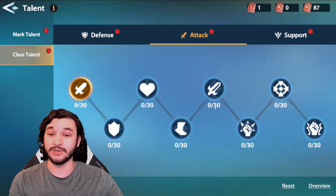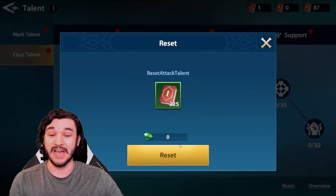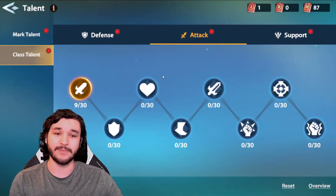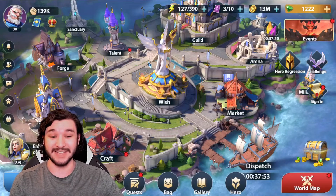If you want to change anything, you can hit the reset button and return your points for a decent amount of diamonds. The first reset is free, then it goes up in diamonds. So make sure you make the right choice, or if you mess up once, make sure you reset and make the right choice the second time.